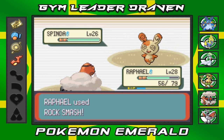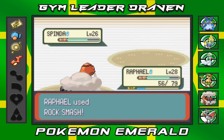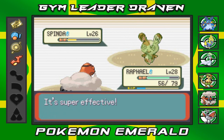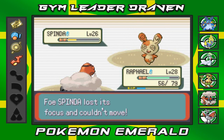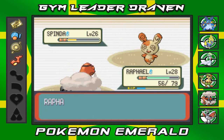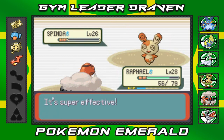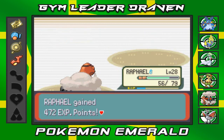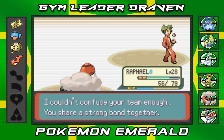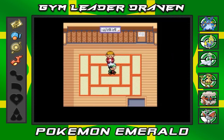Come on Raphael, you can do this — it's tightening its focus yet again, but you will never get that attack on me. I'm just gonna keep hitting with Rock Smashes. There we go, that's probably the last of its defense. This guy goes for Teeter Dance — it finally confused me. Come on Raphael, and there we go — Rock Smash! Spinda has been defeated.